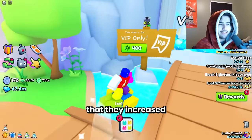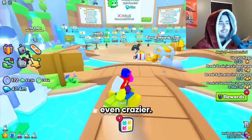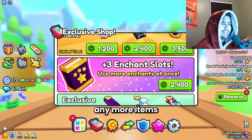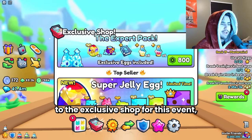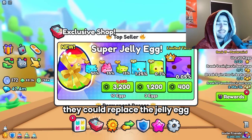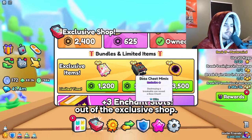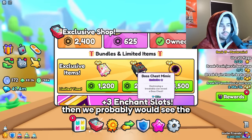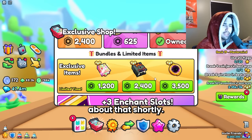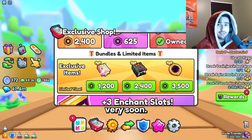I just don't really see a world in which inflation doesn't go crazy after this update. There's always the possibility that they increase the diamond cap too, which would drive inflation even crazier. It's important to note that I don't think they're going to add any more items to the exclusive shop for this event, but it definitely is possible. They could replace the jelly egg in the exclusive shop, or take some things out — if that's the case we'd probably see the boss chest mimic and the black hole go up in price. We'll talk about enchants very soon.